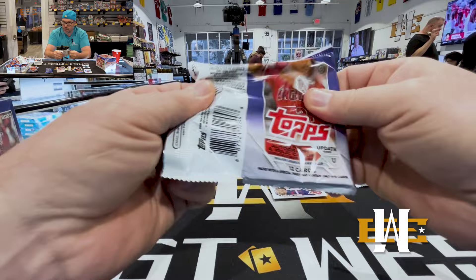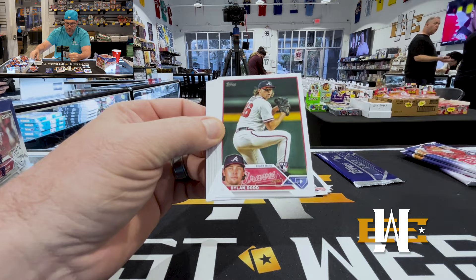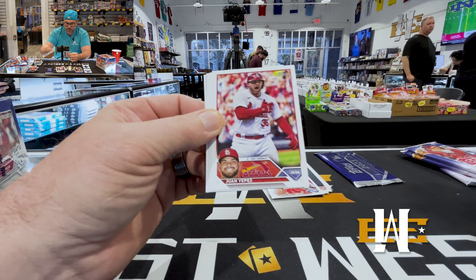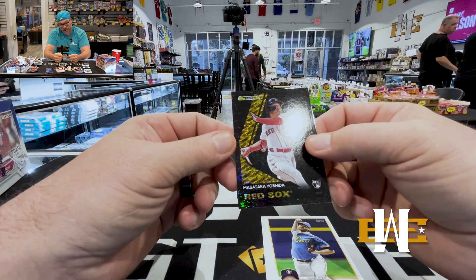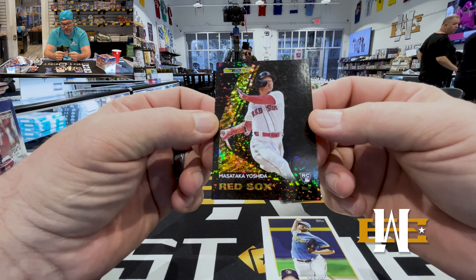Julian debut as well. Yoshida debut. Adley debut — oh, very very nice. That's sick — Topps Black Gold Masataka Yoshida, 2 of 99. That's a beautiful card, man. Look at that. It's been a great box.